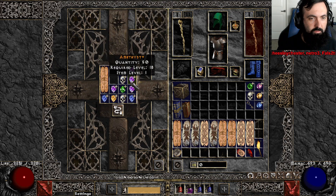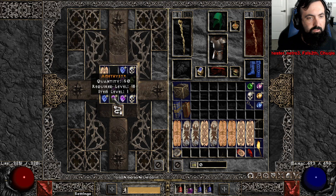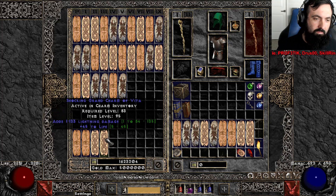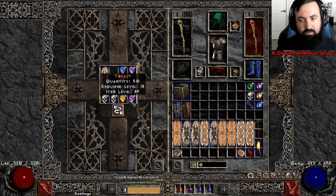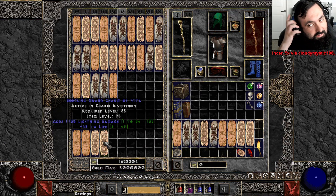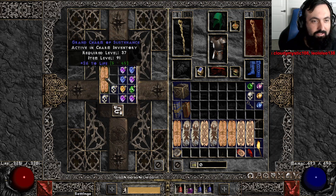These GCs all have the potential to roll 45 life skillers or perfect GCs. Oh my god — lightning damage life! Someone that has a vengeance paladin might actually want that one. That's GG for vengeance. Look at this chat: 1 to 133 lightning damage, 45 life. I'll keep that for vengeance.